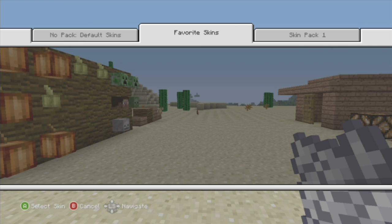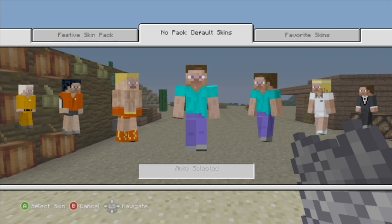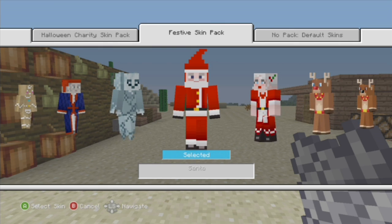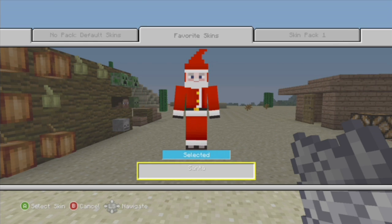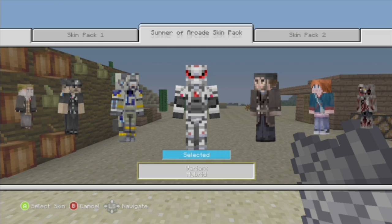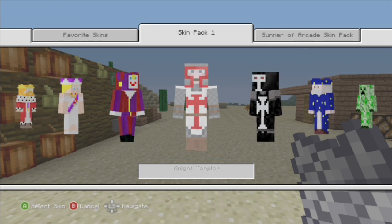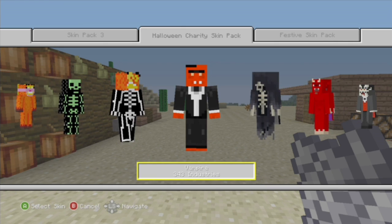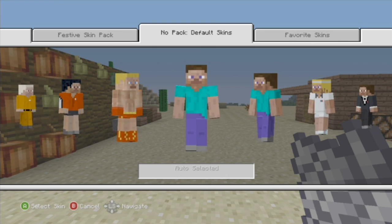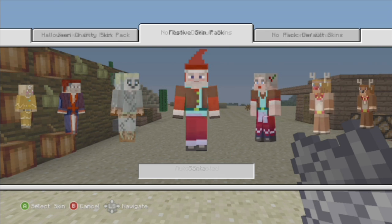I don't know what happened to them — I'm going to see if I can re-download them. But I don't know if I can download the birthday skin pack again, so that's going to be sad. Anyway, for favorite skins, basically you select your skin and it will show up in the favorite skins. So if you wanted this one, it'll show up. They should all be in the favorite skins now.